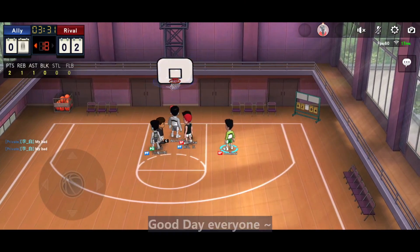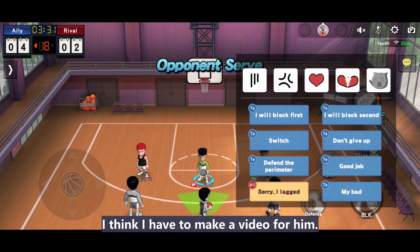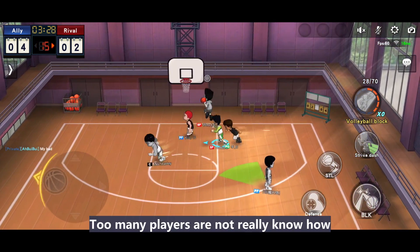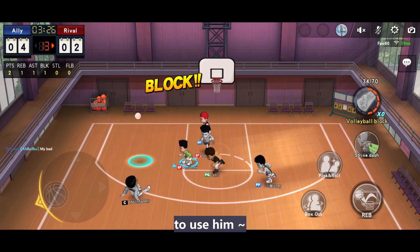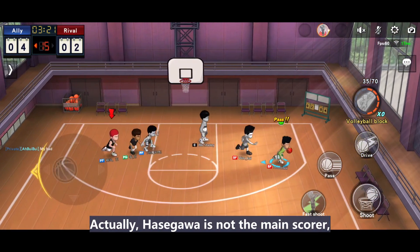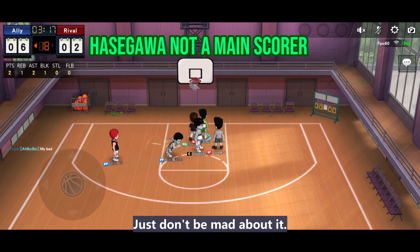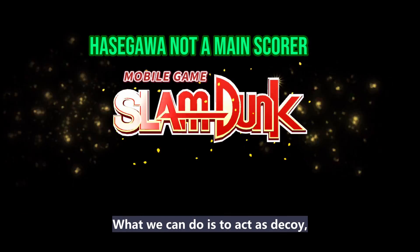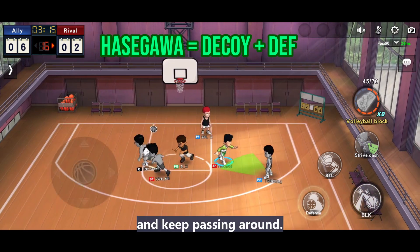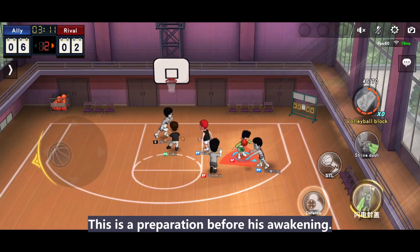Hey, I'm Hoi Gaming here. Good day everyone. Since recently I have fallen in love with Hasegawa, I think I have to make a video for him in order to wipe away his bad impressions. Too many players don't really know how to use him, and some will feel angry while teammates are not passing to you. Hasegawa is not the main scorer — he will be the second or the last scoring option. All we can do is act as a decoy. Try our best to block or interfere with every shot and keep passing around. Shoot while you have good luck. This is a preparation before his awakening.